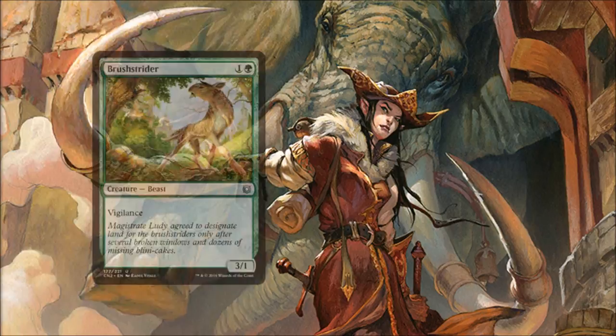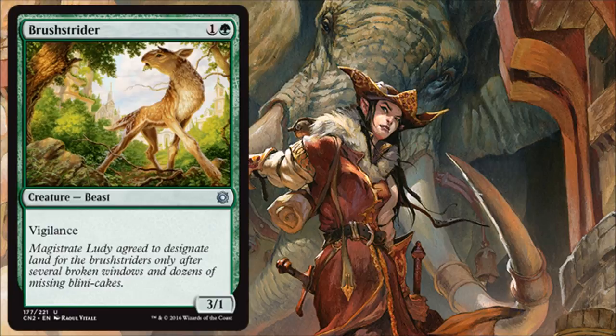Bruse Strider is the other 3/1 for 2 in green, and this one has Vigilance. It's going to play best with the Selesnya strategy, but it's still a nice little beater. You need 2-drops in limited, so this is a 2-drop you can pick up in the draft to help round out your curve nicely.